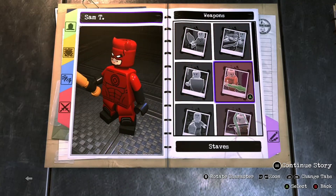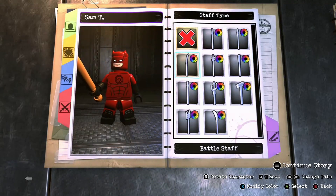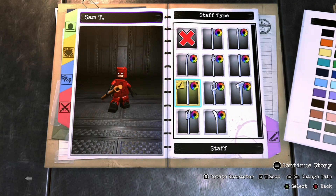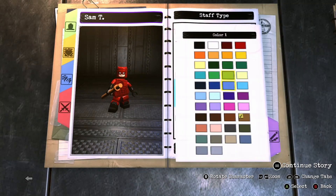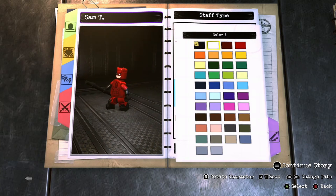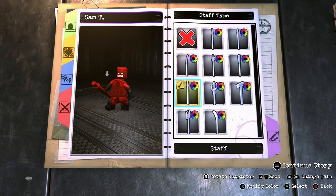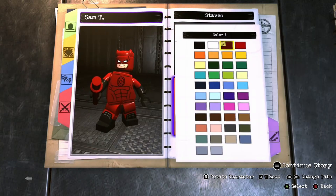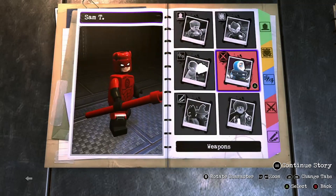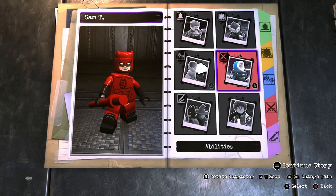Let's go. First, let's deal with the weapons. He uses two clubs. Okay, and we'll see if — yeah, okay. We'll just give him a staff.